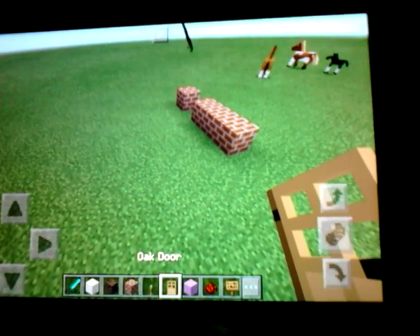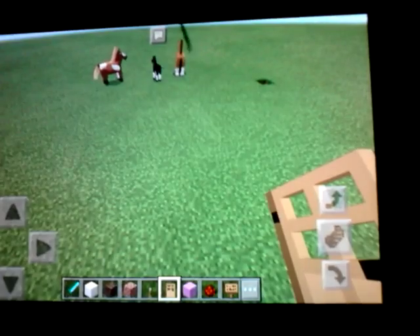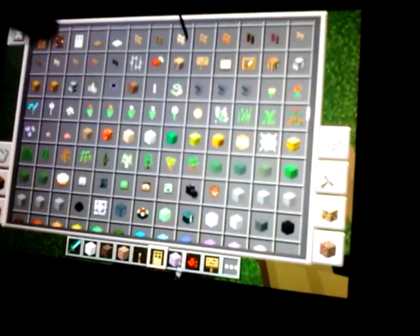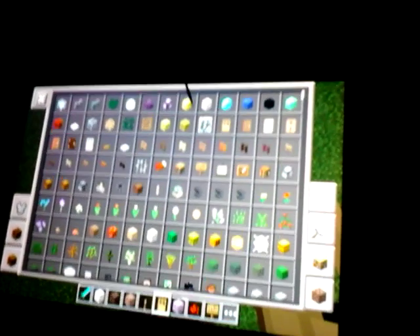And put a door there, or a trap. You'll also need some bricks that are open and closed — I don't really know what they're called because I don't know what all these things are. Oh, they're fence gates. Yeah, those things.